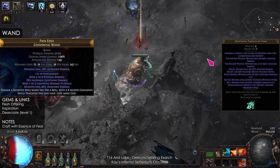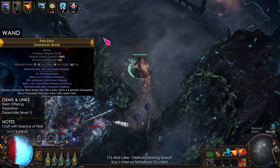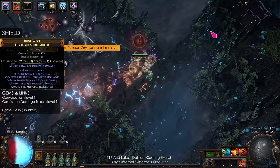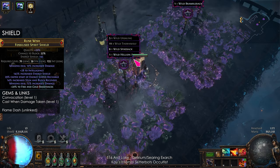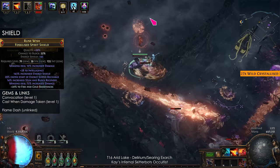Infernal Legion scales with increased damage, so you just need Essence of Fear to make the wand. To boost the Skitterbot's movement speed, I'm using Flesh Offering linked to Inspiration and a level 1 Desecrate. For the shield, you don't need Shaper influence — I just had this leftover from another craft. The gems are Convocation linked to Cast When Damage Taken, to teleport my Skitterbots to me when I get hit, and Flame Dash for movement.